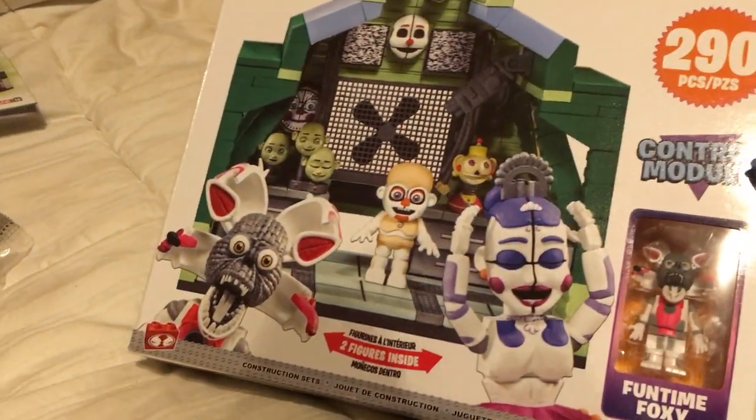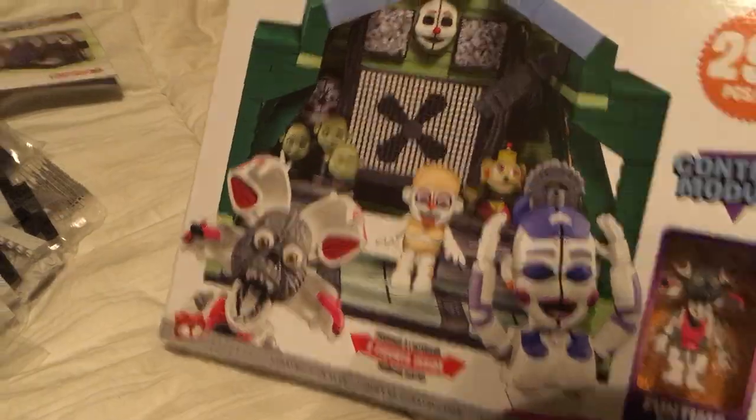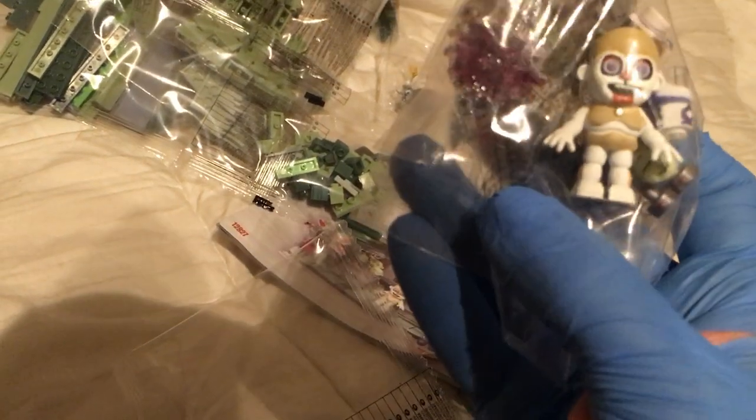That leaves only the Mega Set — a $30 set that's very hard to find. I have only ever seen this at GameStop. Some of the others I see at Walmart, Target, or Toys R Us, but this one only at GameStop. Funtime Foxy! Additionally, a lot of cool-looking green pieces. The baby thing is not articulated. And then Funtime Ballora — the pieces should be in here — and then Funtime Foxy.